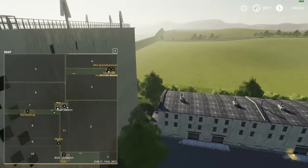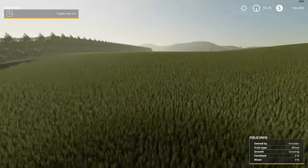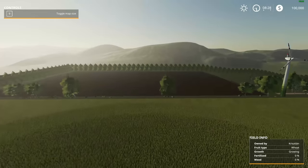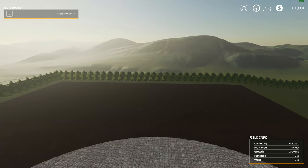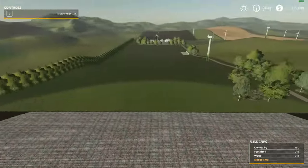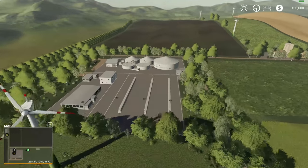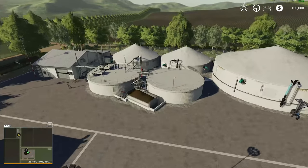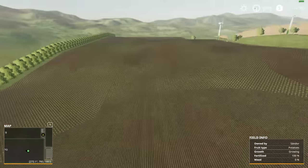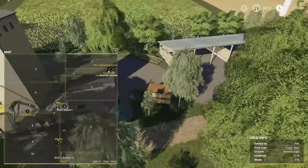Let's work our way south and look at the size of these fields. Here is your one and only starting field — it's quite far from your main farm. There's nothing planted here yet, looks like there's lime down, so you'll have to get that started. You've got all this grass you can cut. The BGA is down below with silage bunkers and a silage drop-off. And what's this? Potatoes — that's a lot of potatoes!